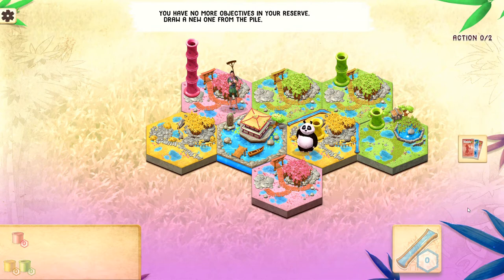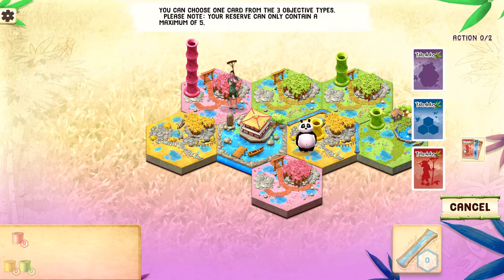We have no more objectives, so there's an action to draw an objective from the pile. There are those three types: the objective where the panda must eat a certain type of bamboo or a certain combination, one where you have a certain configuration on the board, and one where you have grown a bamboo or configuration of bamboo to a certain height. We can only hold up to five objective cards.